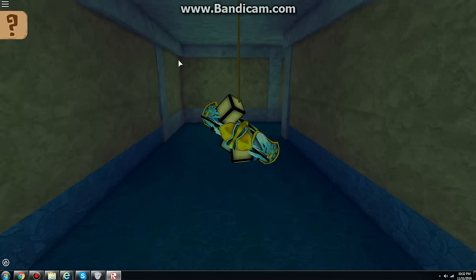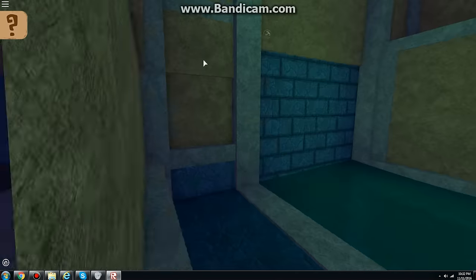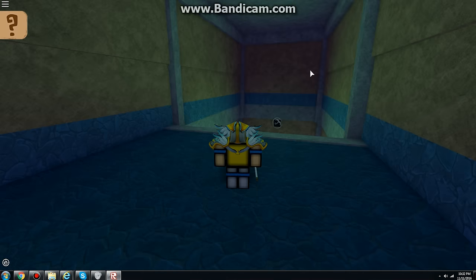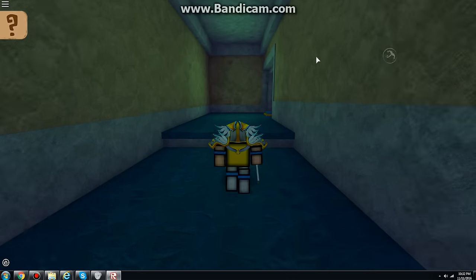And then keep pressing W and S, like swinging back and forth. Sometimes the ropes can get kinda tangled up, so just control it.